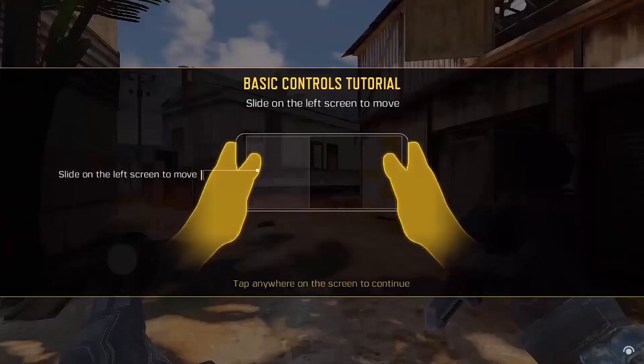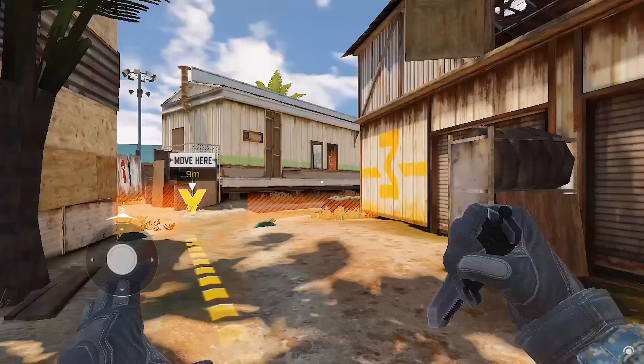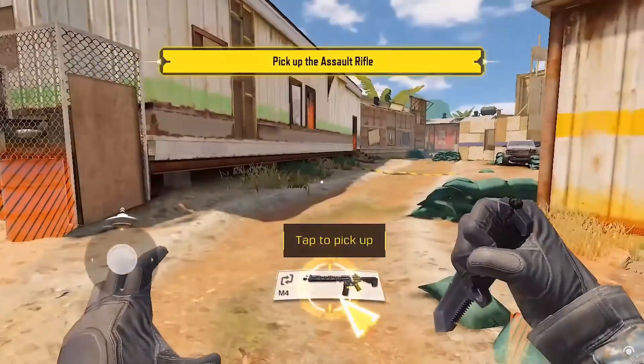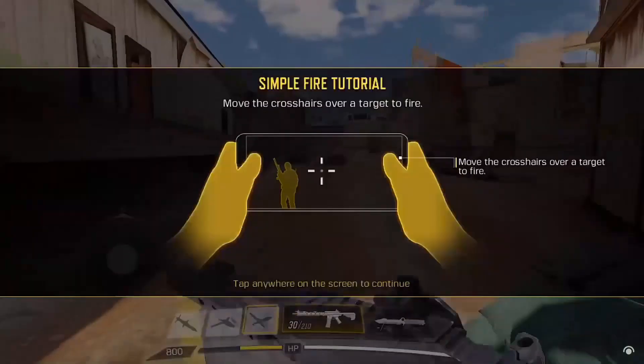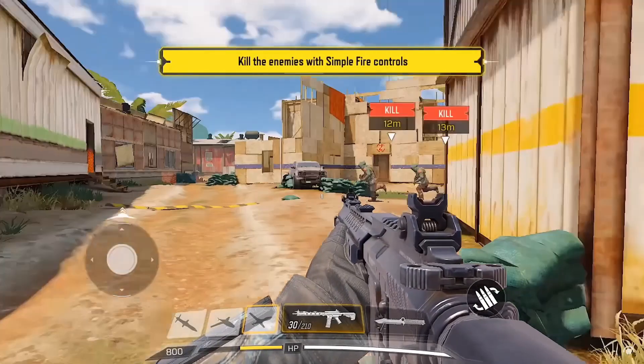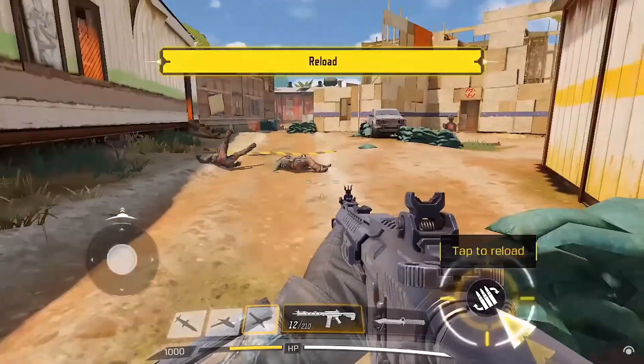Tutorials have some unique issues that make them kind of interesting to implement. The first one is that usually they'll want to disable some core mechanics that you probably didn't think you would need to disable — like the classic where you want the player to practice shooting but you don't want him to move, so you disable the movement keys but still enable look around and shooting. This is not necessarily something you thought about, like wanting the player to be able to move but not shoot or open his inventory.